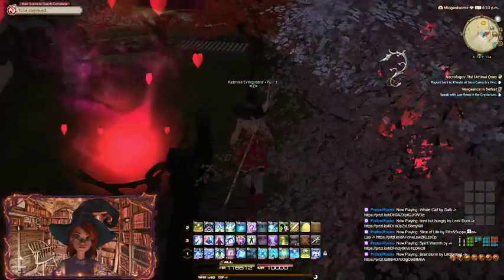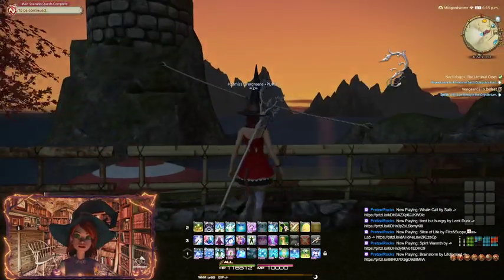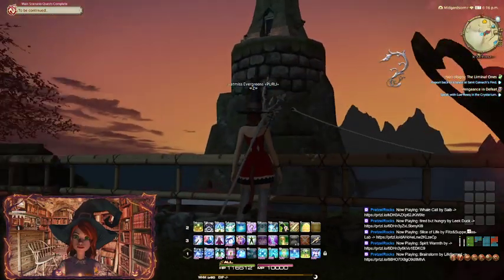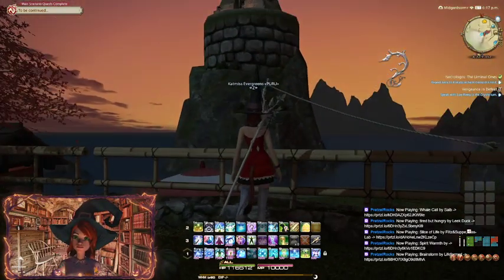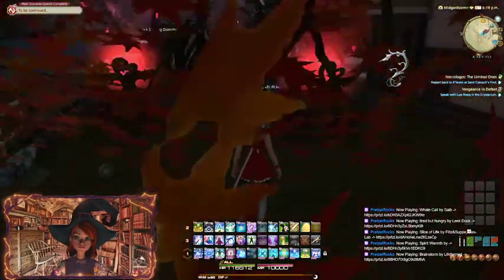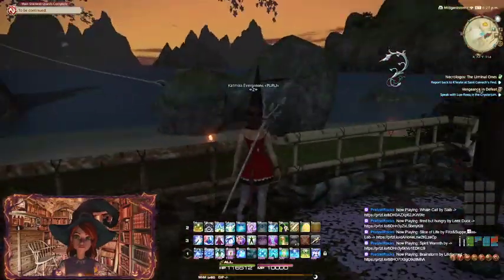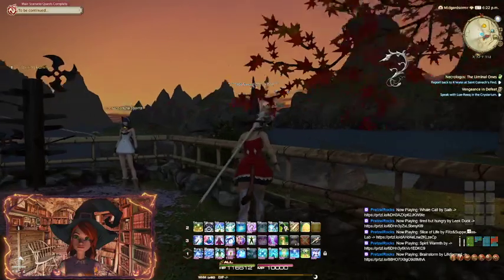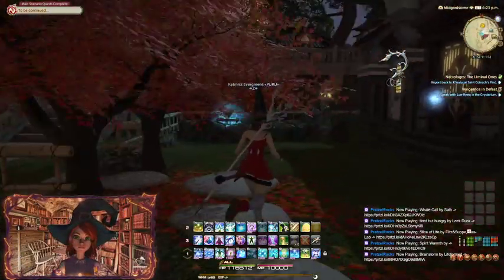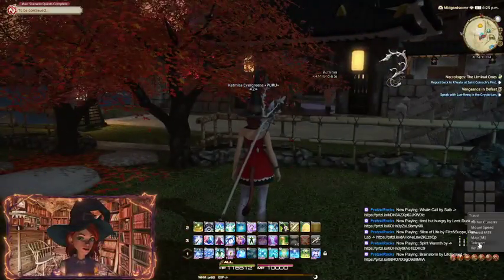Let's look at their yard too while we're here. Cute! And boy, what a nice plot they have — it's right on the beach. Beautiful sunset, oh look at that, that's really nice. Very nice little small house plot in the Shirogane housing division. Very nice, I like it. All right, we'll go back and take a look at another one.